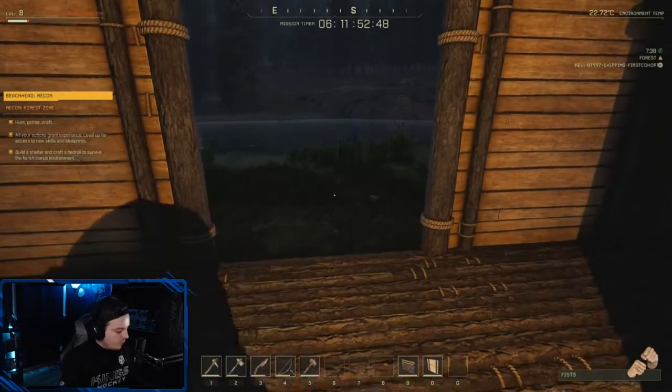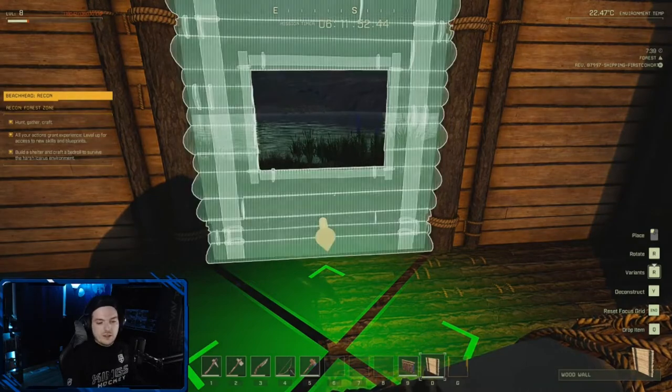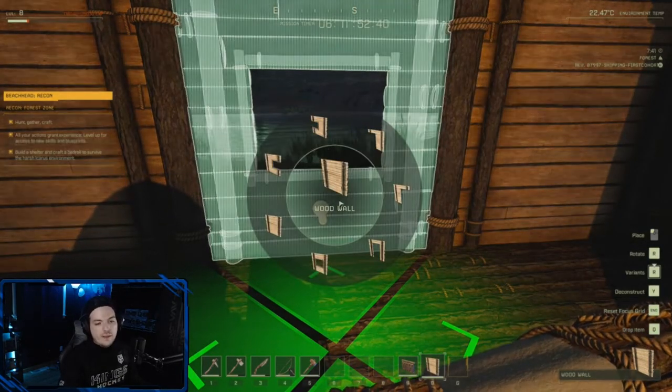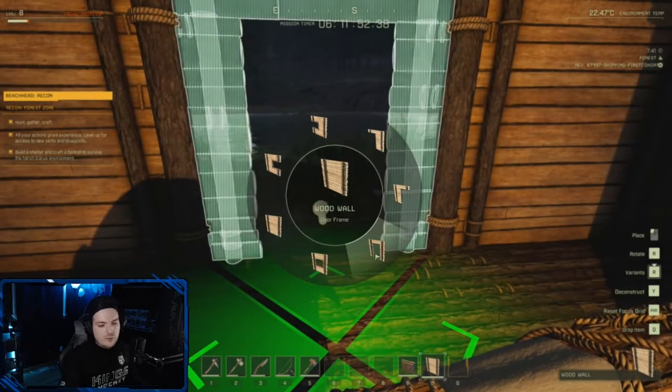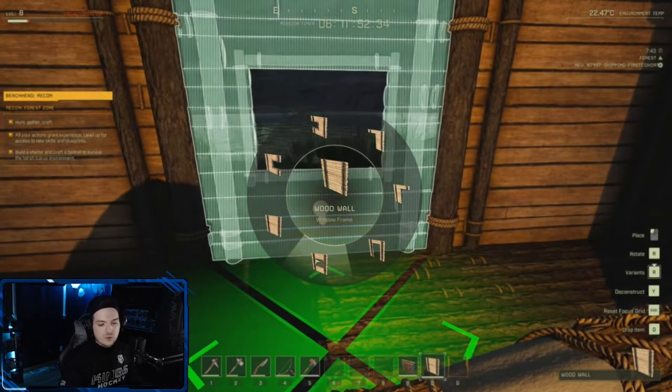It's actually quite simple. When you get your wall up, make sure your wall is facing the right way — there's a little yellow arrow there. You're gonna hold R down and it'll give you the variants of what you want to do, so you can put a door frame or a straight wall. In this case I want to put a window in, so we'll select the window frame.